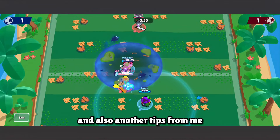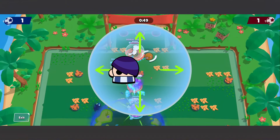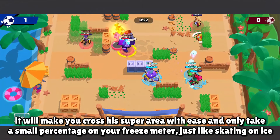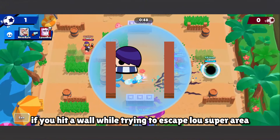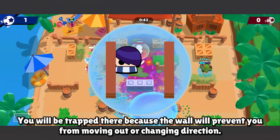Another tip: if you're standing on Low's super area and there's no wall around it, try to move in a straight line. It will let you cross the super area with ease and only increases your freeze meter by a small percentage — just like skating on ice. But if you hit a wall while trying to escape Low's super area, you will be trapped there because the wall prevents you from changing direction.